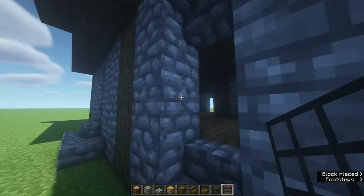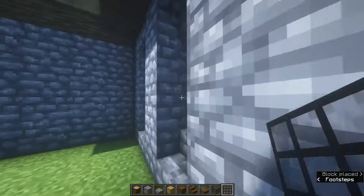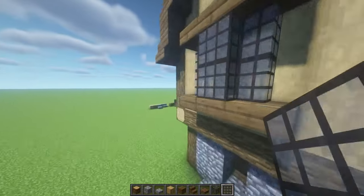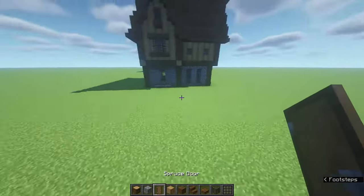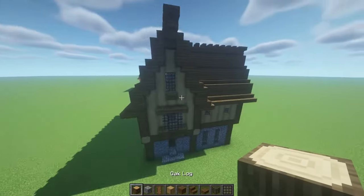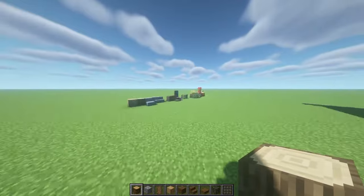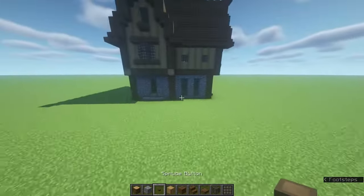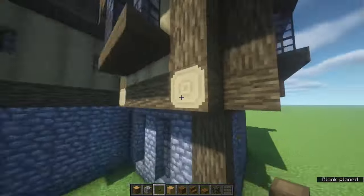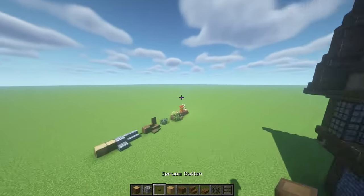Before we move on, be sure to fill in the windows we have over here. One recommendation: don't do too many or too big windows on your builds — if you do too much or too big of a window it would just look a bit odd. Let's grab our spruce door. If you're playing in survival, be sure to light the place up. That is basically it for the whole build. You can leave it as it is, but you can add a final detail — grab a button and place them on the tips of the oak logs. I think it adds that extra detail.